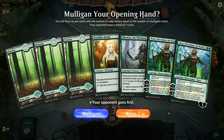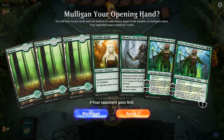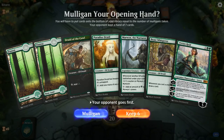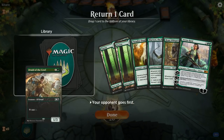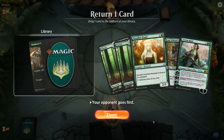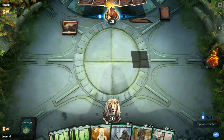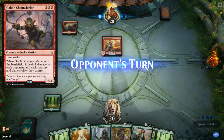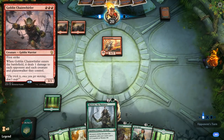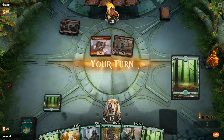We're on the draw — no Llanowar Elves, no Leylines. This hand could be too slow — sounds pretty crazy, we've got a turn four Nissa and a bunch of mana elves, but I think this hand might just be a mulligan on the draw. The next hand isn't much better but I don't want to go to five, so we'll keep. On the bottom goes Druid of the Cowl, and then we can go turn two Paradise Druid, turn three Marwyn or Beast Whisperer if we draw a land. Turn one Mountain into a Lava Runner — this is not a good matchup for us. Mardu Rat has a lot of ways to kill our early creatures. Goblin Chain Whirler lines up quite well against our elves. Don't expect to win this one — hopefully they put us out of our misery quickly.